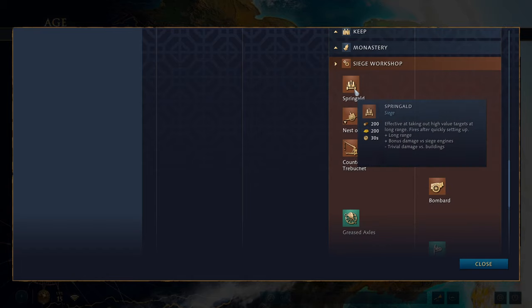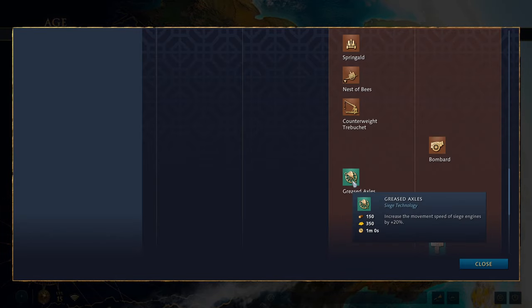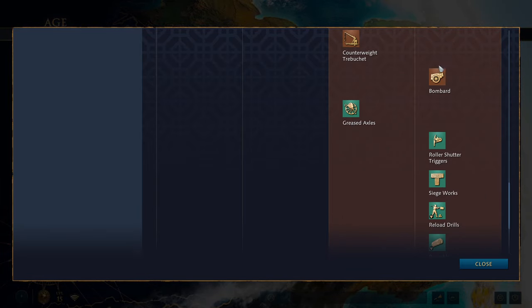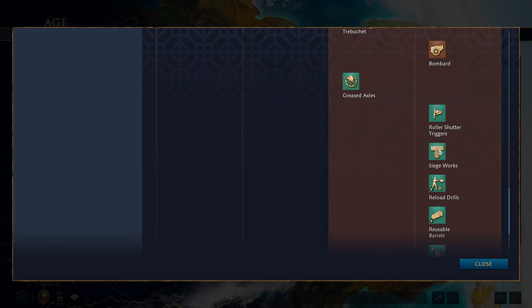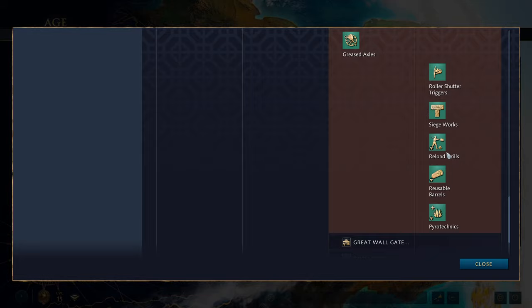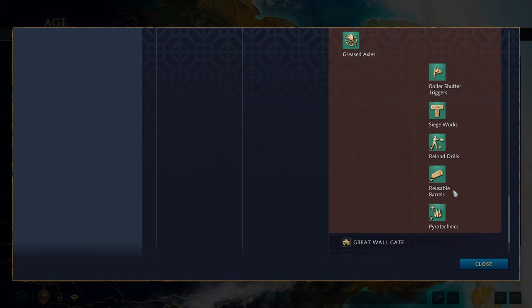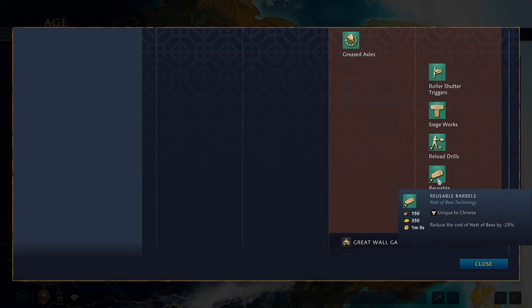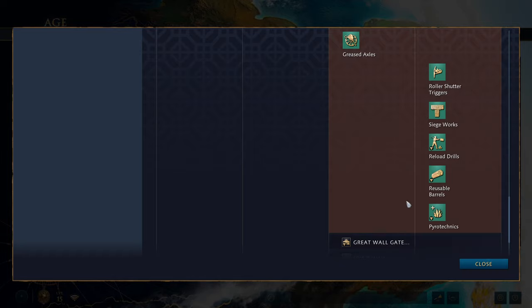The siege workshop gives you the springald, the unique Nest of Bees, the counterweight trebuchet, greased axles in the castle age, and the bombard in the imperial age. Unique upgrades here include Reload Drills, which reduces the reload time of bombards by 33%; Reusable Barrels, which reduces the cost of the Nest of Bees by 25%; and Pyrotechnics, which increases the range of gunpowder units by 20%. Some very nice gunpowder bonuses for the Chinese.